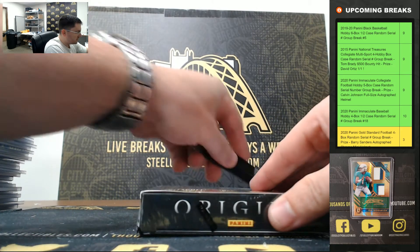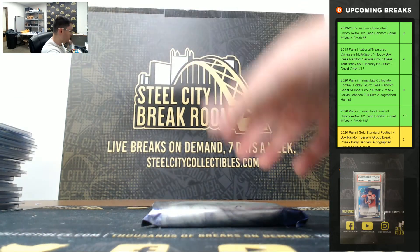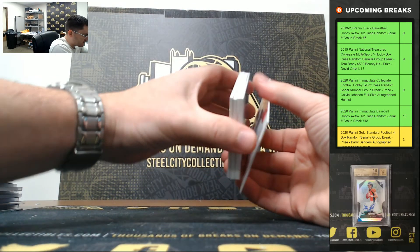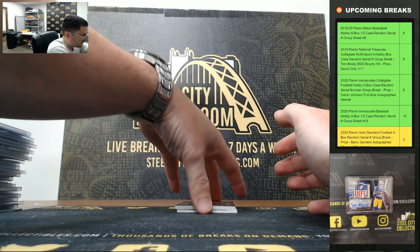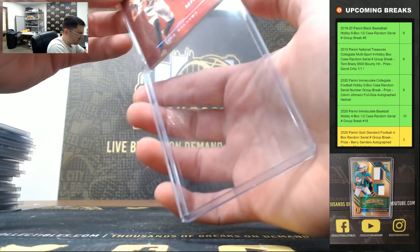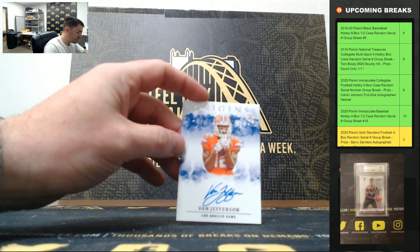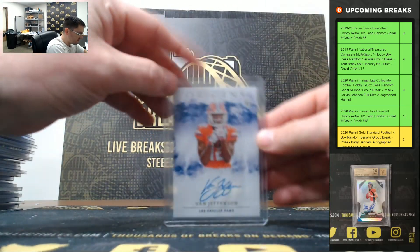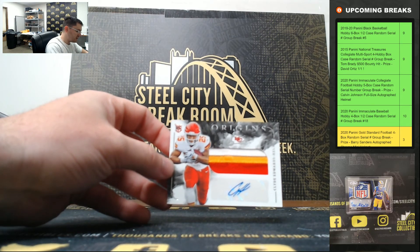Last box — Tua time! Let's see a Tua, Burrow — nice Jordan Love auto. Drew Brees, Davante Adams, Mark Ingram, Todd Gurley. Tee Higgins 7 of 99 for the Bengals. Van Jefferson — that's the Rams. And last: Clyde Edwards-Helaire, three-color patch auto, Kansas City.